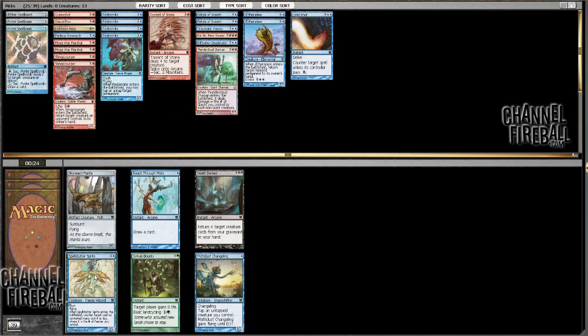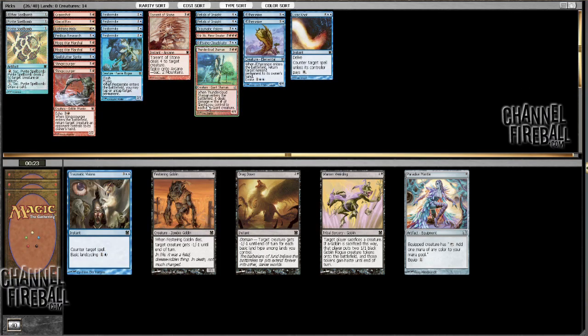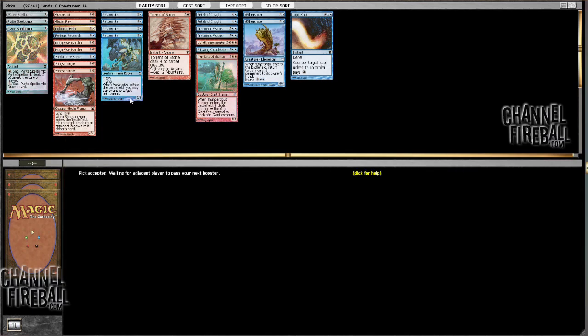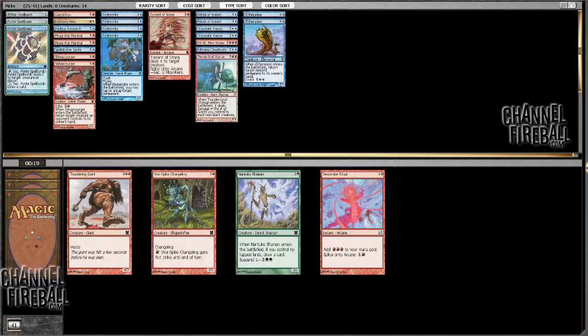I have one Glacial Ray, and Spellstutter Sprite actually seems like it could be quite good here with a bunch of Fairies and also Kiki-Jiki, as I've mentioned over and over again. Traumatic Visions — I don't mind a second one of those. Now I get to cut cards. Probably cutting this Grapeshot and Logic Knot. Maybe I can cut one of the Petals as well. I think I'm just going to take a War Spike Changeling — I'm just not playing any of the Desperate Rituals at this point. War Spike Changeling works for Spellstutter Sprite and Thundercloud Shaman.